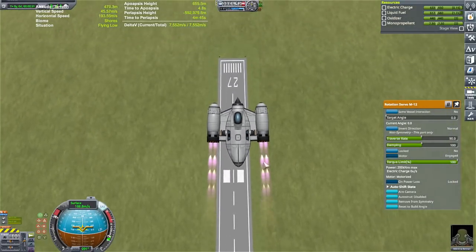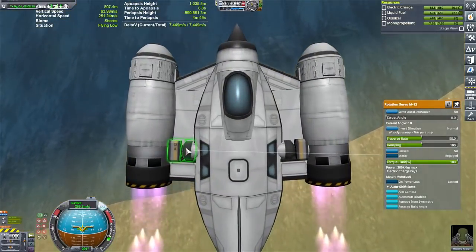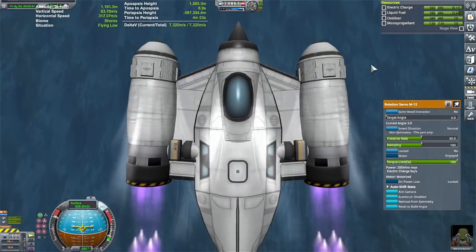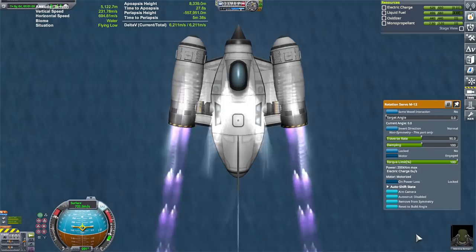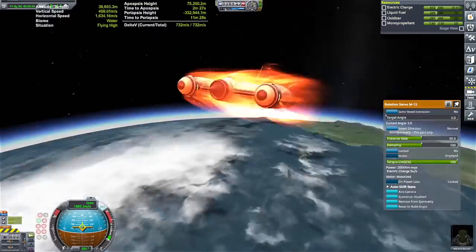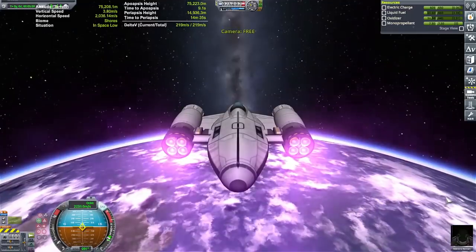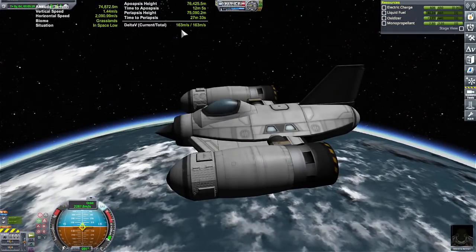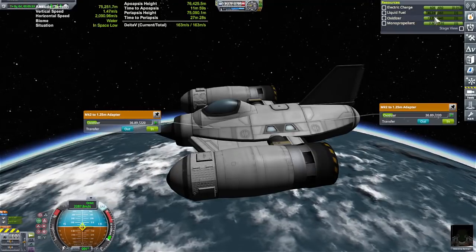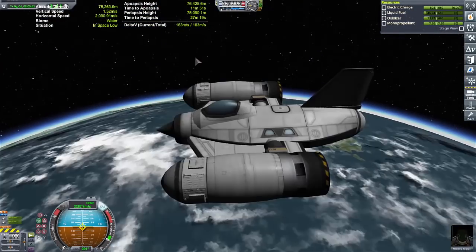I can kind of tell that it's already pointing inwards due to the strain on the servos. Oh yeah, she's pointing inwards alright. Not bad — 163 meters per second left. It looks like we could use more liquid fuel; that would give us more delta-V. But overall, not bad.